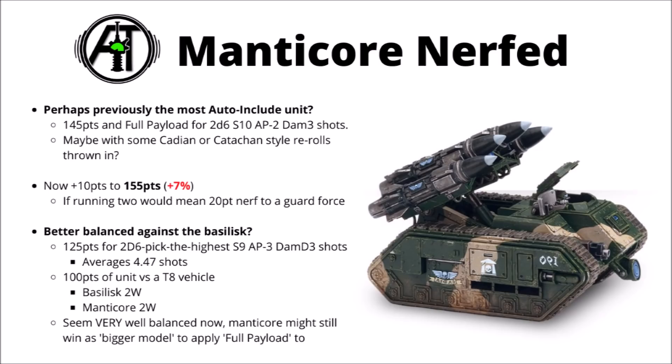Per points of model, the Basilisk is also tougher. Still, I do feel that Manticores might well still have the edge if you're using the full payload Tank Ace trait to make them all damage 3 — a Manticore is a bigger model to apply that buff to, so it goes a little more efficient on a bigger, more costly unit, even if they are a similar efficiency to the Basilisk. Overall, Manticores are still probably the best choice for artillery in the Guard Codex with full payload. If you're not taking full payload, then Basilisks and Manticores are fairly even.